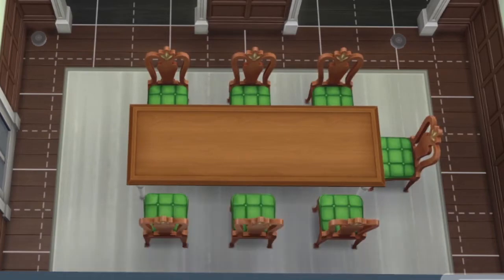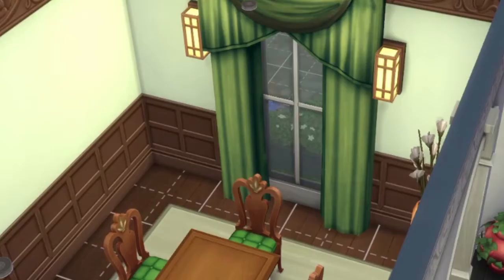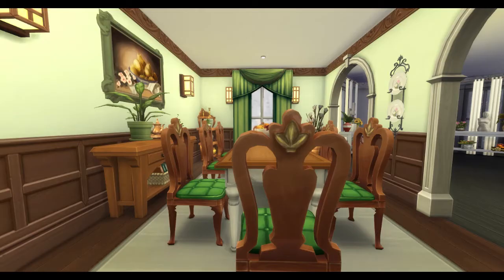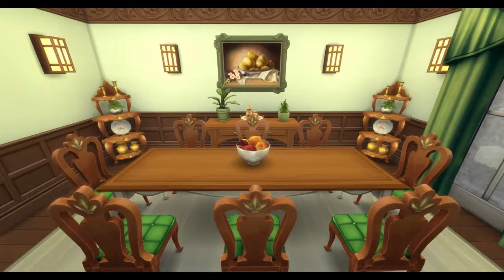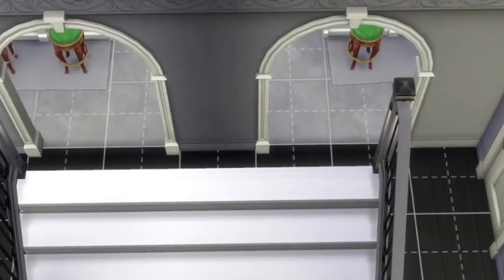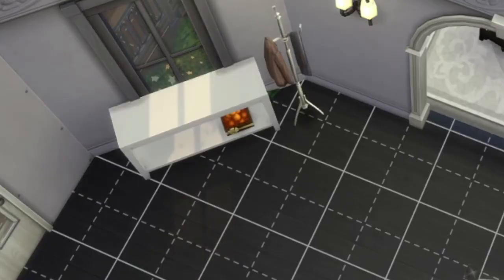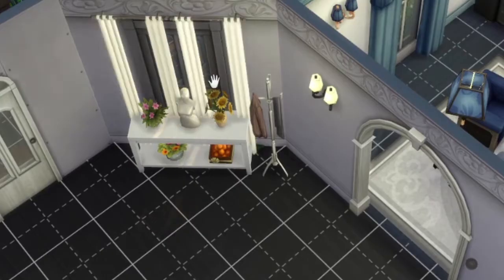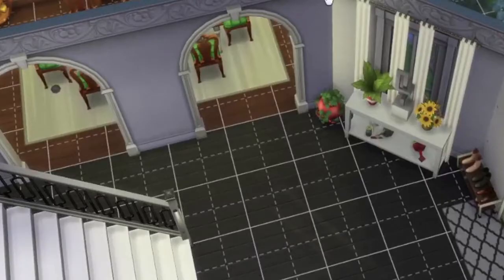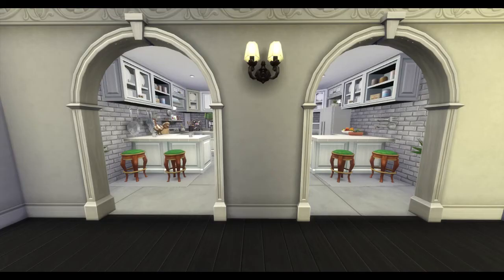Moving on to the dining room — this is a nice green and brown combination, kind of old-fashioned and rustic. The next area to show up is the entryway, the downstairs hallway, just showing the placement of where the lights are, some pictures, the entry with all of the clutter, and just finishing that up with a screenshot.